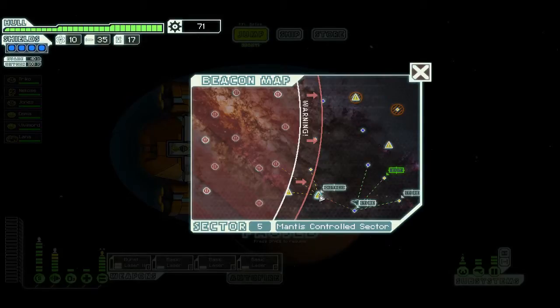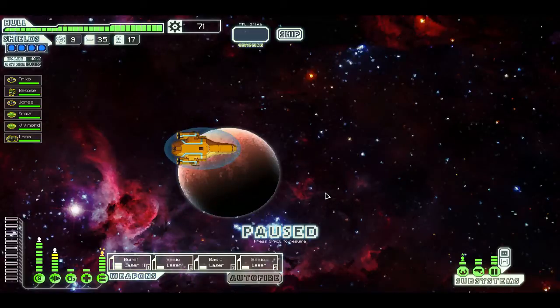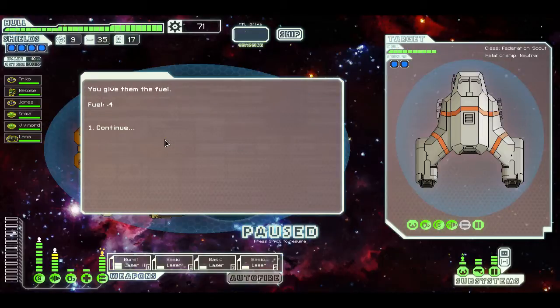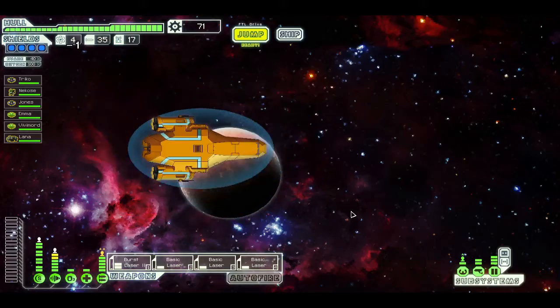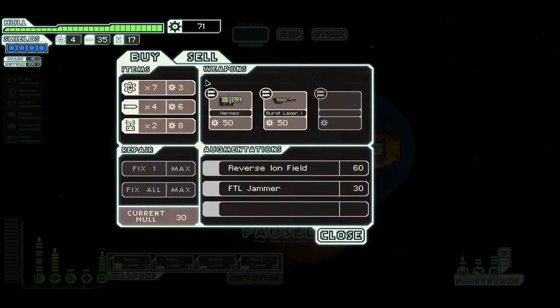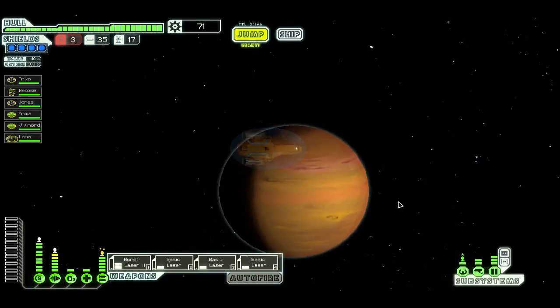Oh, a distress beacon. Come on — risk getting caught by the rebels just to go help someone. I'll give them some fuel. Oh, they updated my map. Thanks a lot — I was hoping they'd give me scrap or something, but no. Just made me waste my fuel.